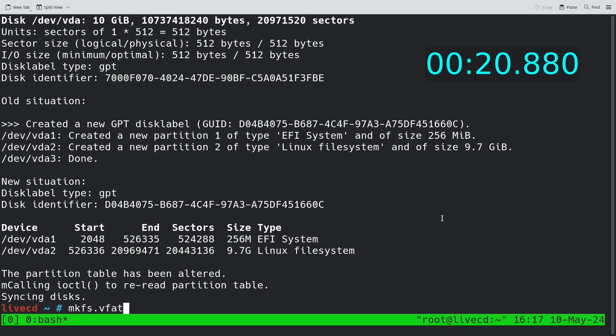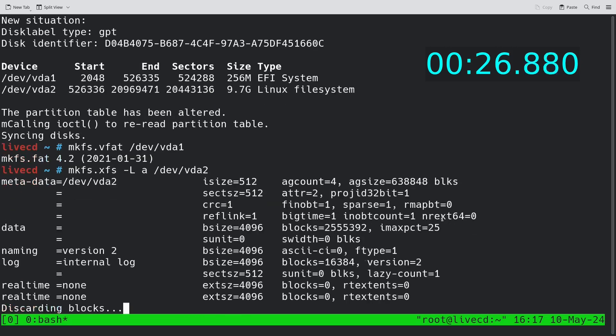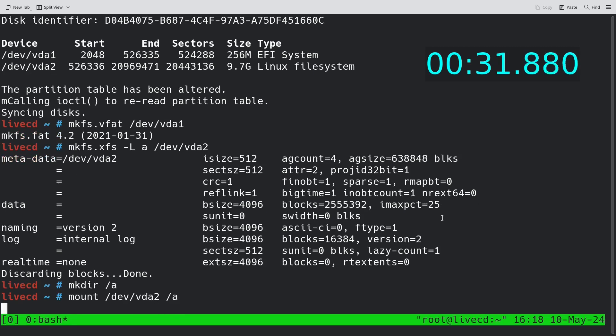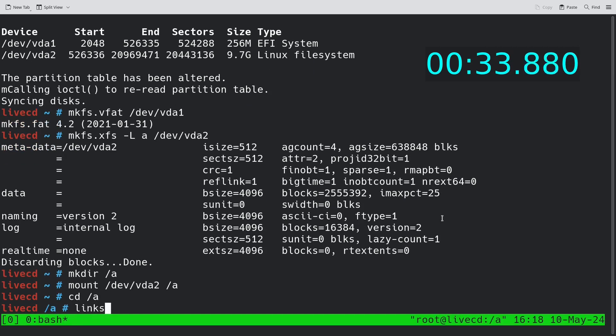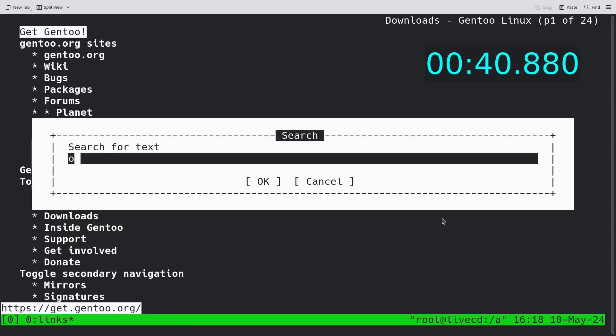After that I'm going to create file systems — VFAT for the EFI partition and XFS for the root partition. I'm also going to set a label and we'll use it later. Then I'm creating a new directory, mounting to it, and the next step will be to download a stage 3 file.